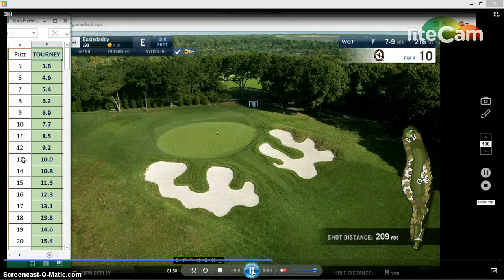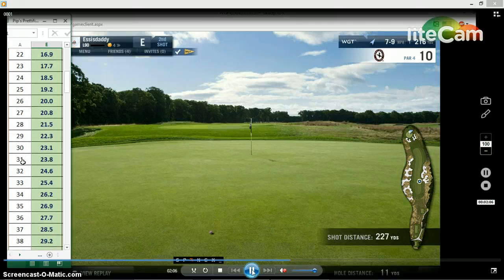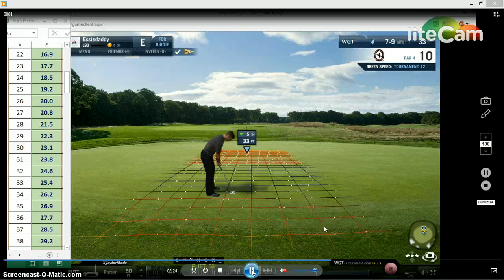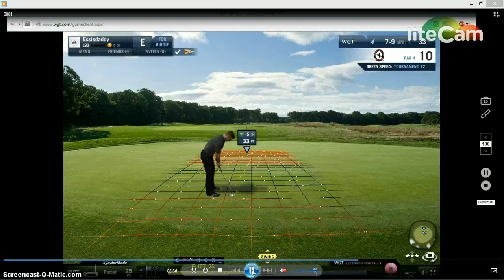While the ball is in the air, open your putt chart. Hopefully the ball gets on the green and you can see the distance to the hole — six, seven, eight, nine, ten, eleven. Eleven is 33 feet roughly, give or take. It tells me it's 33 feet; down five is 28, which is 21.5 for a flat putt, but it's downhill so let's take another foot and a half off — call it 20 feet. Looking at all those lines, it needs to go very slightly right.